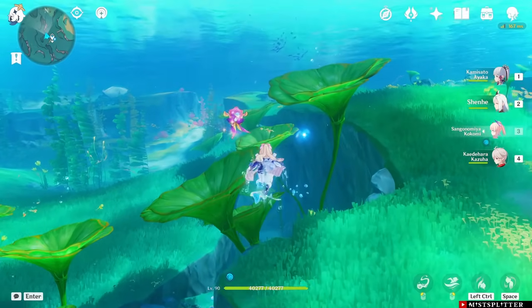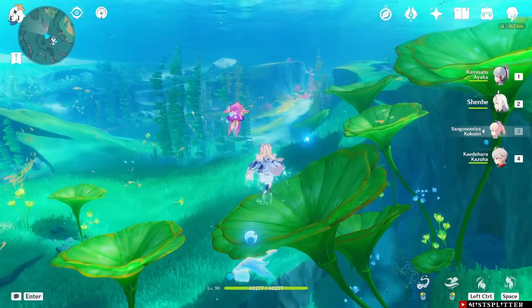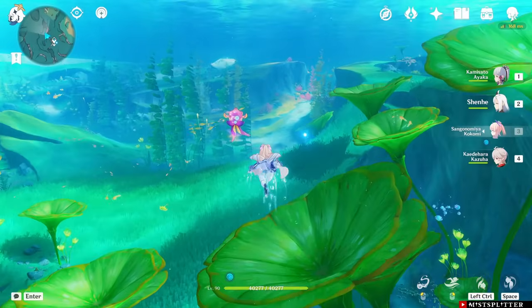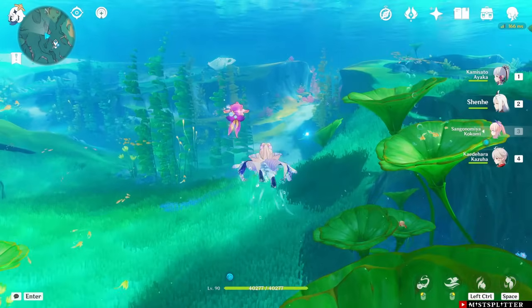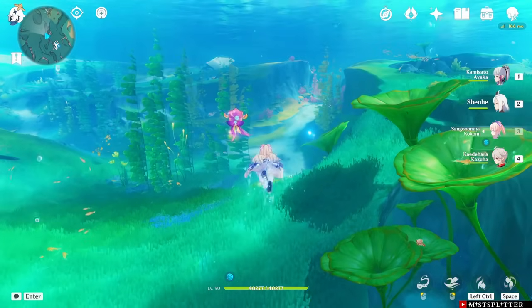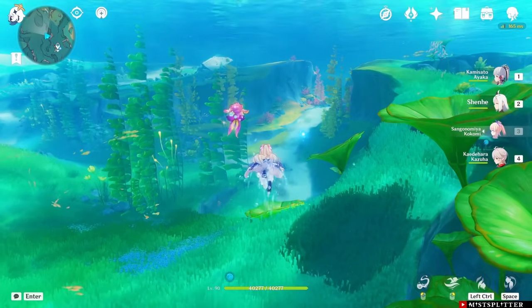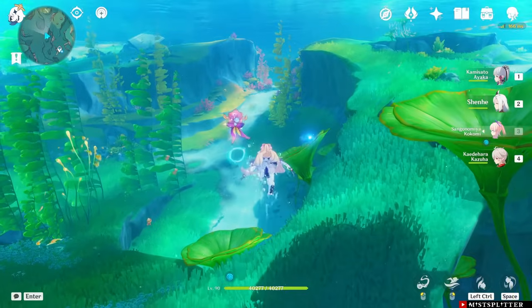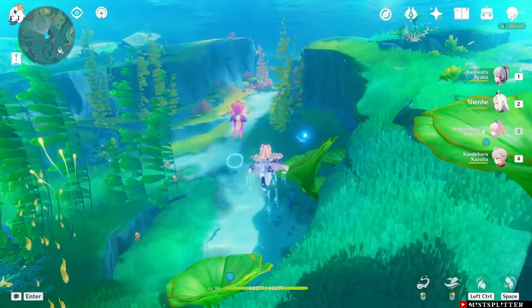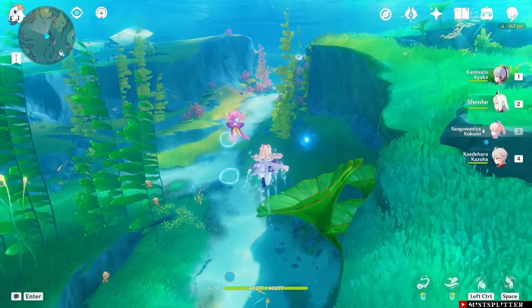But you may not even need a healer in some teams. For example, Neuvillette by himself could generate points close to the 300 maximum. So having any points over the 300 maximum is not required. This does change with Furina's constellations, as her C1 gives you extra starting points and raises the maximum, and her C2 converts additional points over the maximum to HP bonus for Furina. But this is all for another day — for now I'm going to focus on her C0.